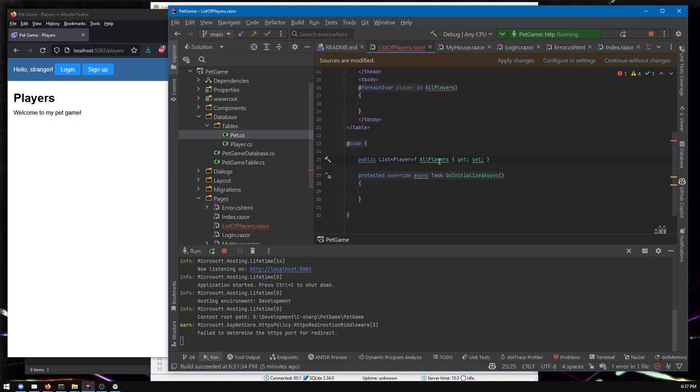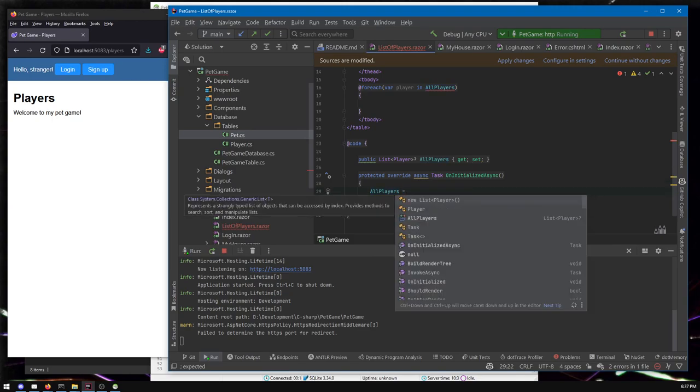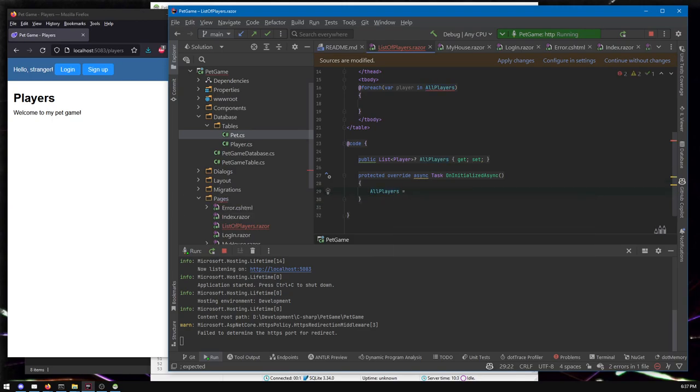Squiggly yellow means we can build it — it's just warning us that we're not using allPlayers yet. It's like the IDE is telling me: you can run this code, but you don't ever use this allPlayers variable — so why did you write it? We know we're about to use it. So allPlayers — we're going to ask the database, and we need to get the database first.